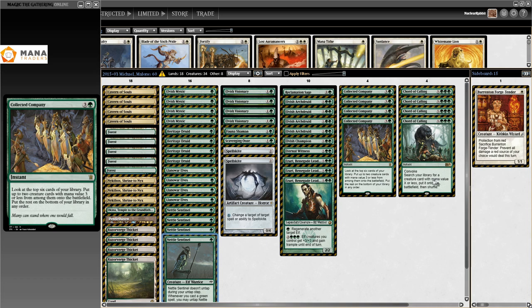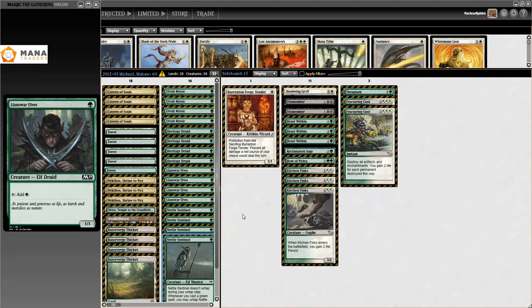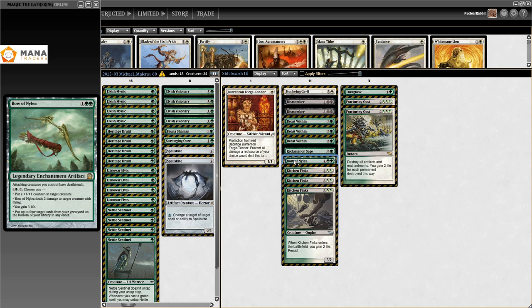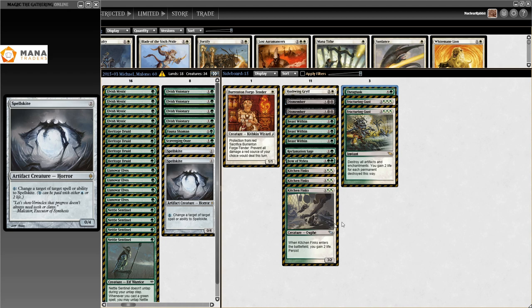Every single deck after Nykthos was added is just GP top 8, GP top 16, GP top 8, GP top 8 — the addition of Nykthos giving the deck its own Gaea's Cradle really powered it up. We see Nykthos Shrine to Nyx three copies again, plus Okina Temple to the Grandfathers — a legendary land that adds green and gives a target legendary creature plus-one plus-one until end of turn, useful for saving Ezuri. In the sideboard: Barrenton Forge-Tender, Hushwing Gryff to stop Splinter Twin triggers, two Dismember, three Beast Within, one Reclamation Sage, one Bow of Nylea, three Kitchen Finks, two Fracturing Gusts, and Thragtusk.